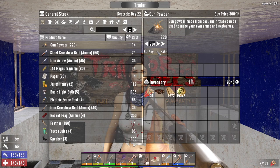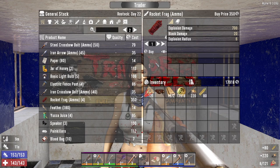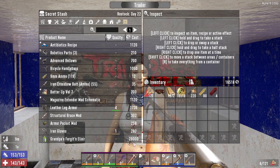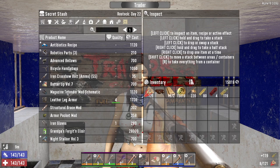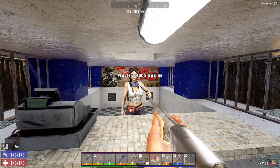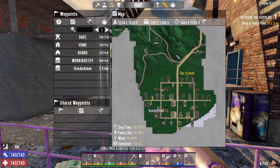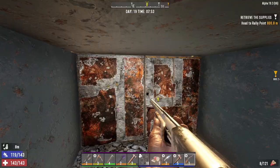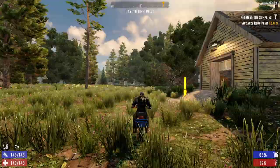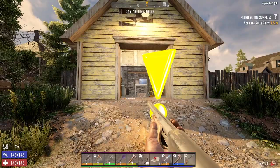Gun powder - I'll buy all that. 44 Magnum ammo - I'll buy that. Rocket frags - buy all four of those. We should craft a rocket launcher pretty soon; I have the parts but it's only level one. I'm not sure what perk gets us a higher level rocket launcher - I looked through and I didn't see it, so I've got to figure that out before we craft one. All right, this job is down south in Hugh's town, so let's go do that job first then go see Hugh. Put on the lucky looter goggles and let's get moving.